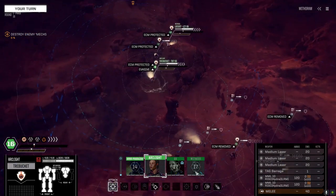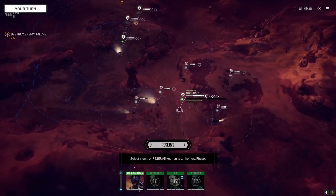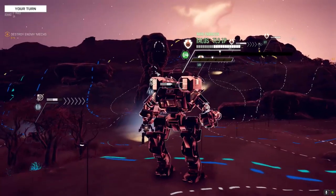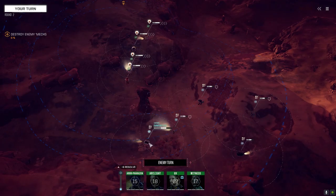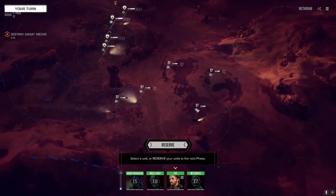I almost put a Flamer in the Talos - I thought about dropping it in, but at 220 meter range and the speed of this mech, it just really wasn't worth it. I thought adding the CASE and an extra half ton of armor was probably a better way to go. Looking at the enemy: Thorn, Svanthulvit, all full armor. Adder, Arctic Cheetah, Epona.